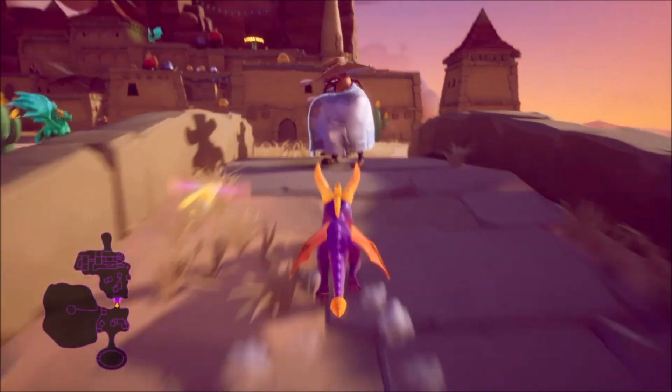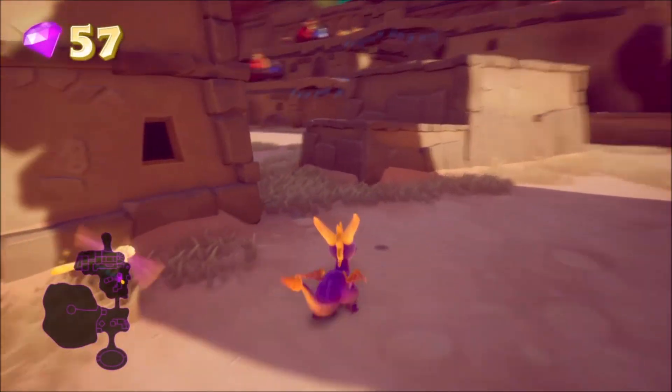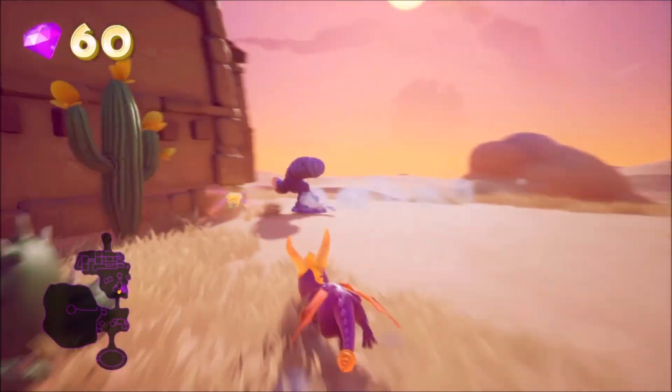Once you're done with that, you want to cross the bridge to the next area — this is where you're going to find the thief. All you need to do is chase him around. He's going to go in one big circle, so try to cut him off and turn the corners as hard as you possibly can. Eventually you'll be able to cut him off and kill him.